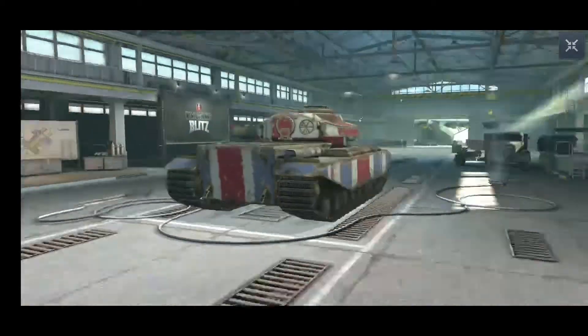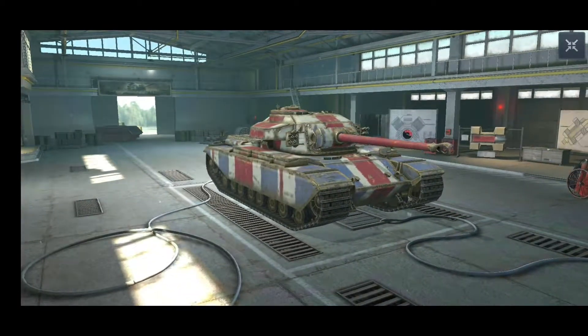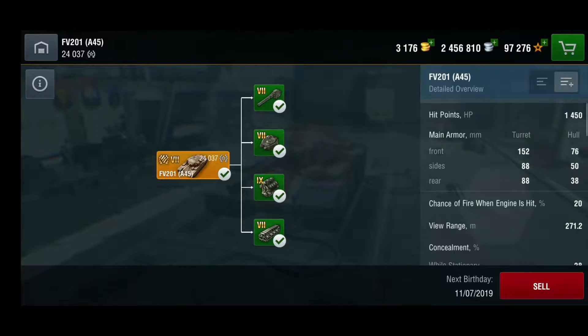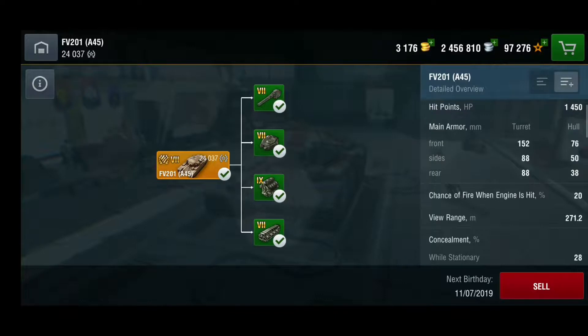Let's quickly go through the stats. It has 1,450 hit points, which is really nice for a tier 7 heavy. As for armor, the turret is 152mm on the front, 88mm on sides and rear. Hull armor is 76mm on front — wait, 50mm on front, 50mm on sides, and 38mm on the rear.